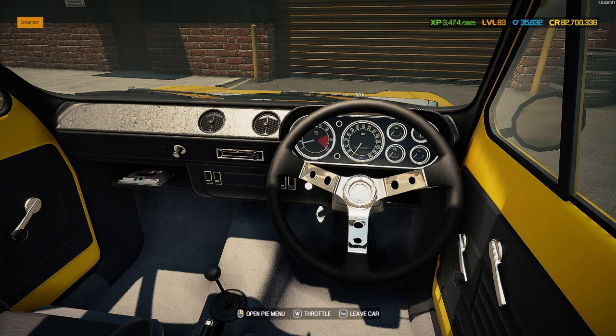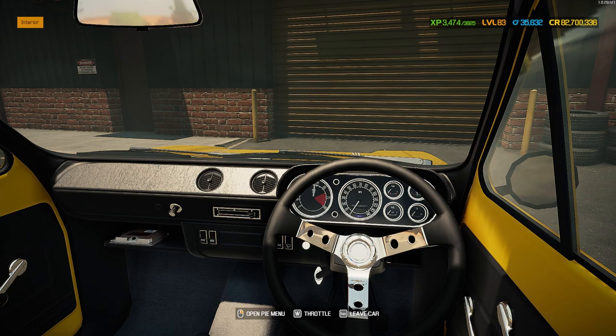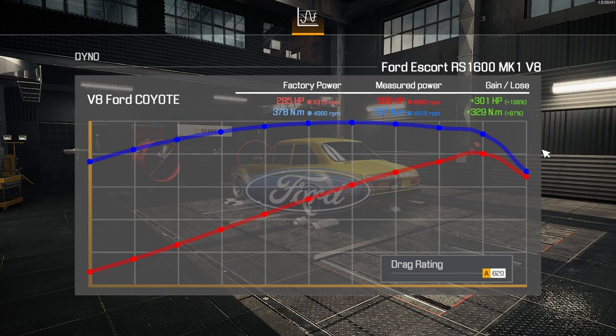That's a nice mean-sounding tick over at idle - sounding pretty good. Giving it some gas - sounding a lot meaner at that top end, absolutely loving that. Let's get this Mark One Escort onto the dyno. On the dyno with the V8 Ford Coyote engine - 285 factory horsepower. Started at 240 before the swap. A gain of 301 horsepower - more than a whole new engine on top - taking us up to 586 horsepower total. Not too bad from a Mark One Escort.